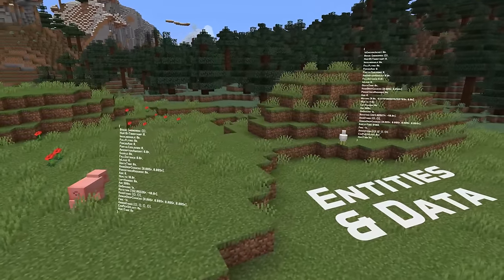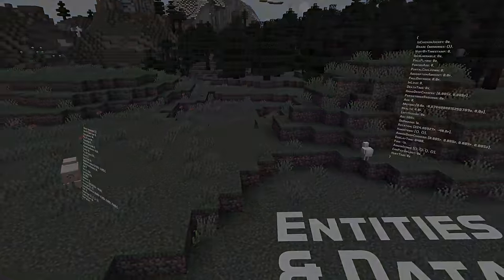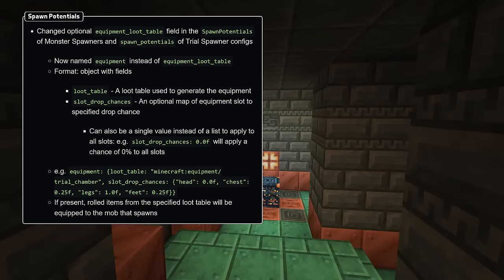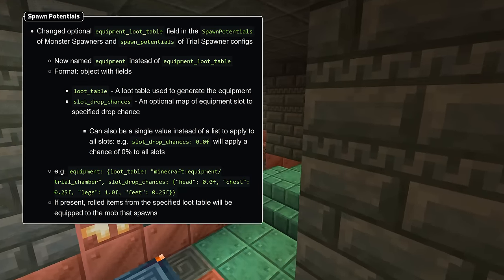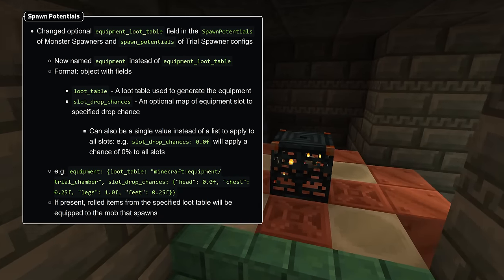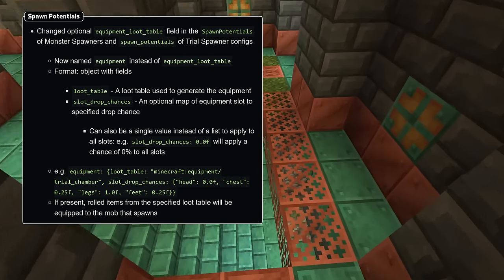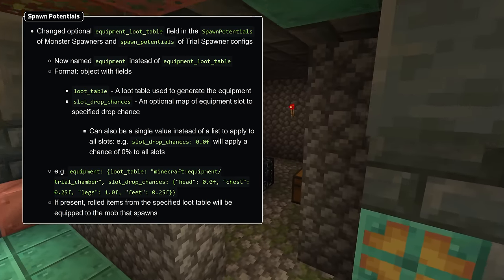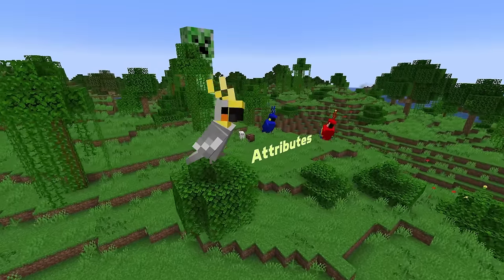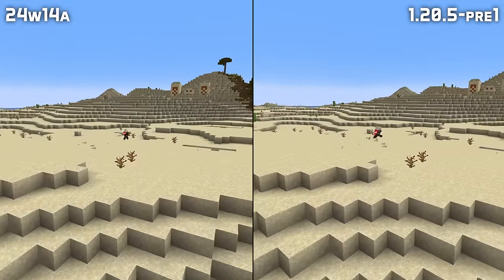In other data news, the custom color of potion contents is no longer slightly transparent in Area Effect Clouds. The optional Equipment Loot Table field in the spawn potentials of spawners and trial spawners has been replaced with an Equipment field, which is an object with both a Loot Table field and a Slot Drop Chances field — an optional map of equipment slot ID to drop chance. You can also specify a single value to use that drop chance for all equipment slots. The Anger Time and Angry At fields of mobs can now be set when summoning the mob. You can now fly in creative mode even if the gravity attribute is increased, jumping is now entirely disabled if the jump strength attribute is set to zero, and the fishing line now appears in the right place for rescaled players in third person.